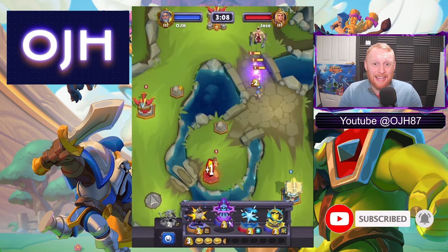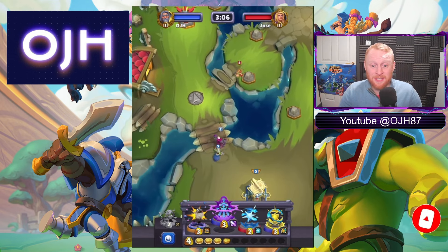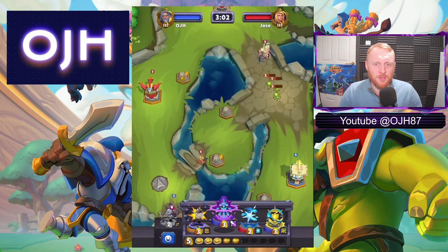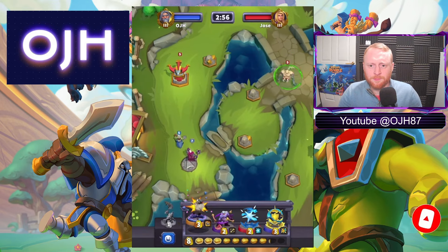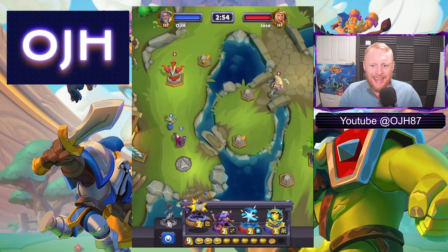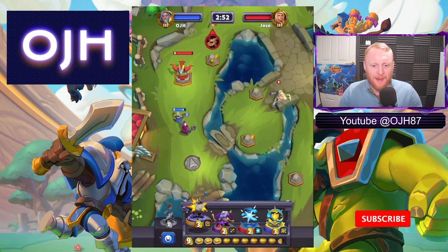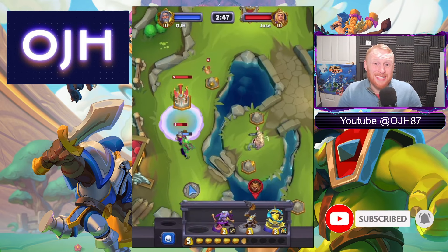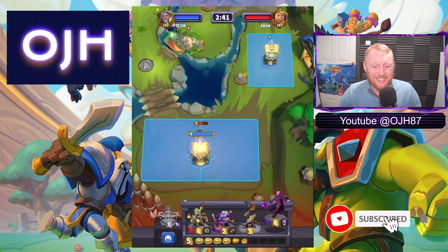Thalnos already at level 6, there's another spell going down — Thalnos at level 7 and at 100% health because of the Shaman there. Another spell coming down, Thalnos at level 8, another spell — Thalnos at level 9. We're using the Hole In Over there to heal up Thalnos, so he's level 10.